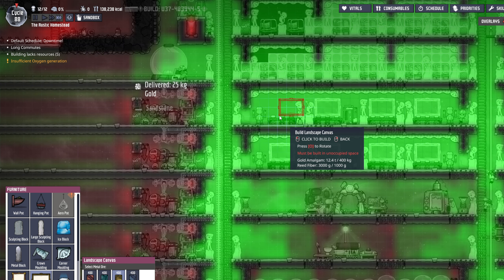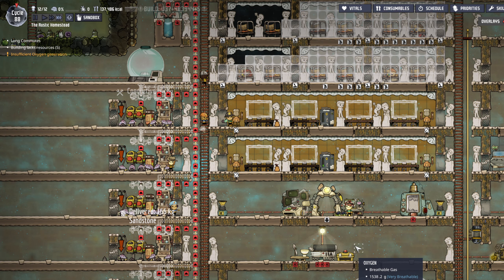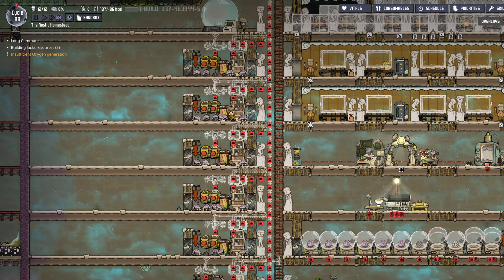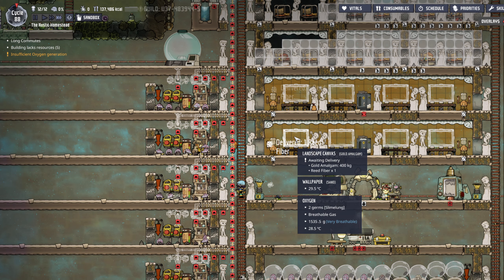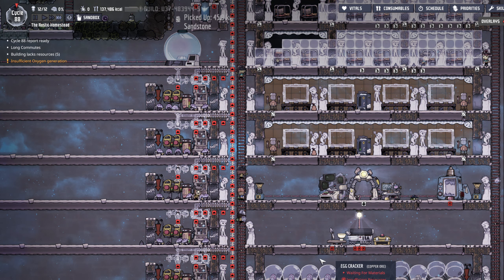Let's get some paintings in here and really bump up the morale. Look how cool those are going to be. We're going to use that reed fiber to create some paintings here — gold amalgam and reed fiber. How fancy.